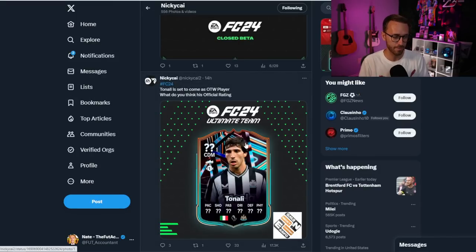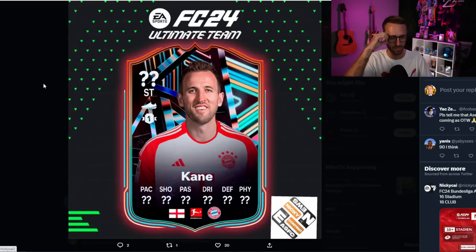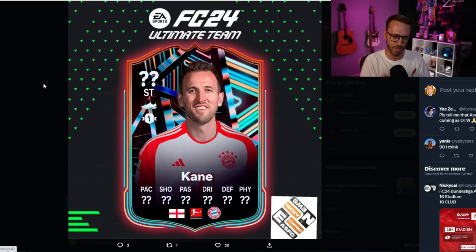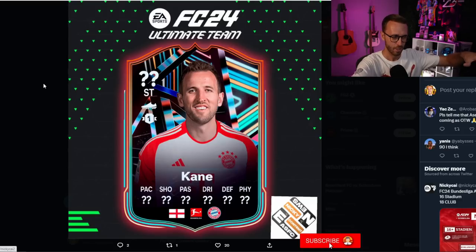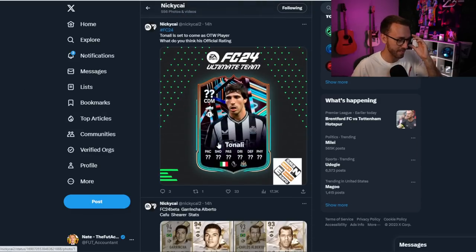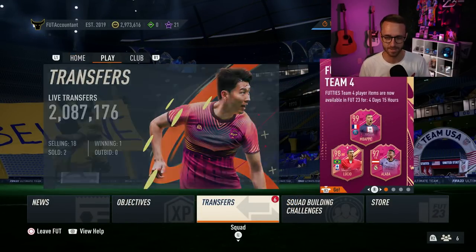He also tweeted out Harry Kane — and this is the card that makes me scratch my head a little bit. If EA in literally a two-day timeframe already decided Harry Kane was going to be a Ones to Watch player for FC 24 Ultimate Team and Nikki Kai somehow got the information — like when did they decide that? He literally just transferred. So this is the one that makes me a little skeptical on whether this is a true leak or not, but we might have just seen our first EA FC 24 player leaks for Ones to Watch with Harry Kane and Sandro Tonali. Watch out maybe for some more information along those lines.